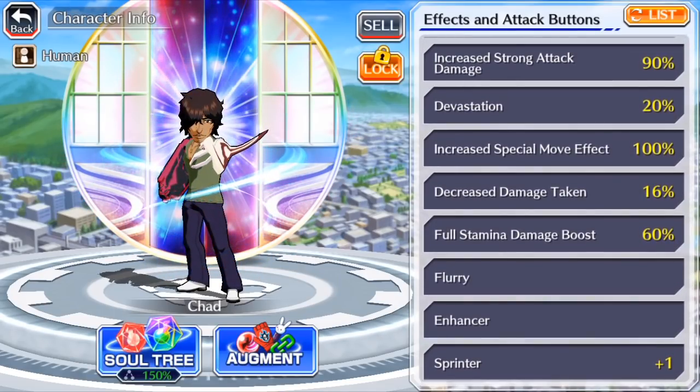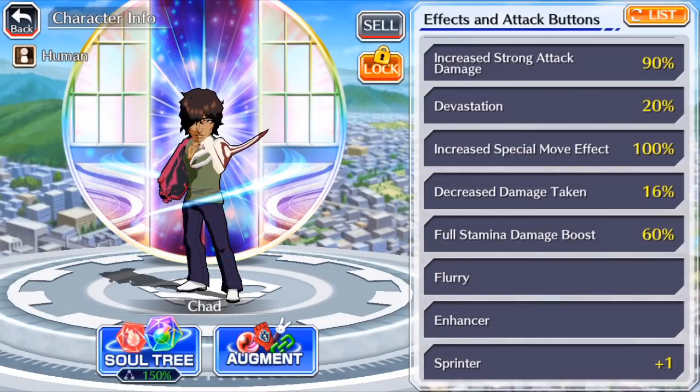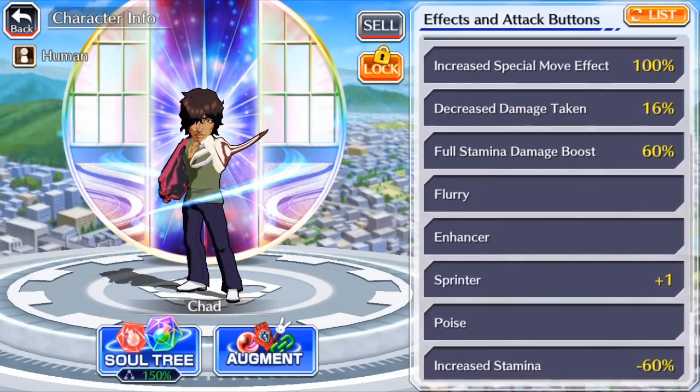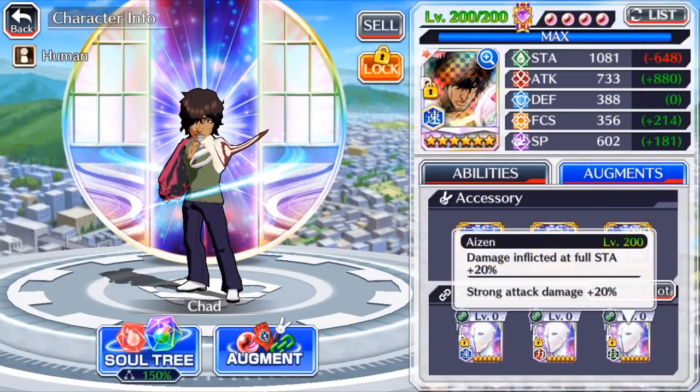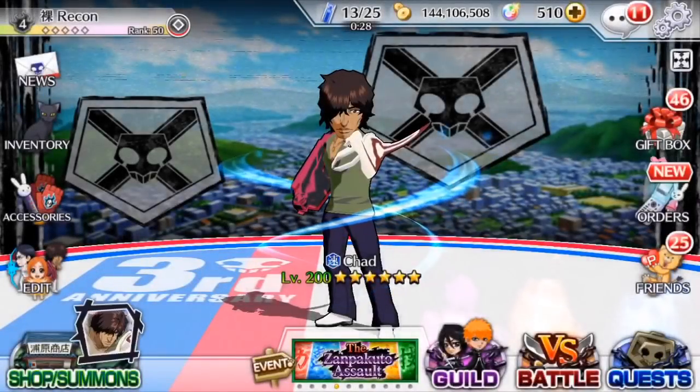That's about 150% strong attack damage increase, along with already getting 6% to his NAD. That's an equivalent of running three NAD links, while keeping full Stam. Of course, he will be able to nuke as well, as already having a Tenshi.